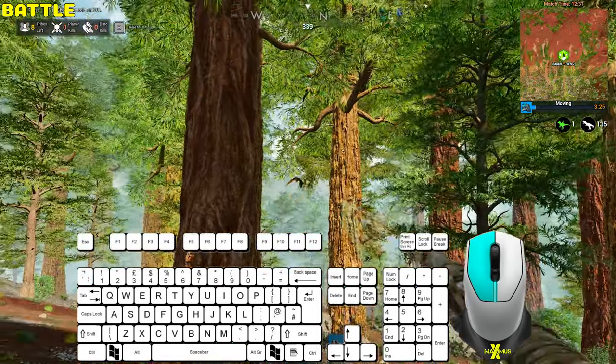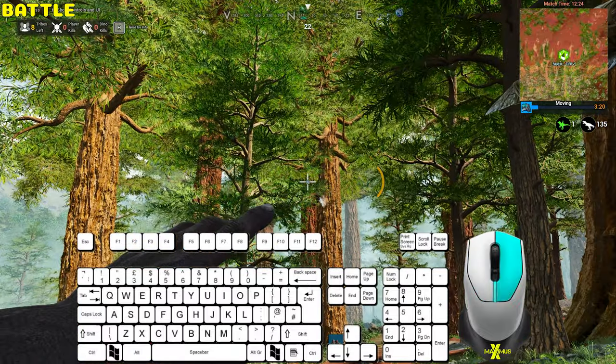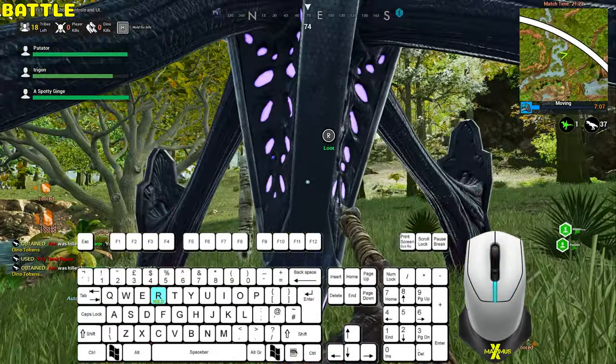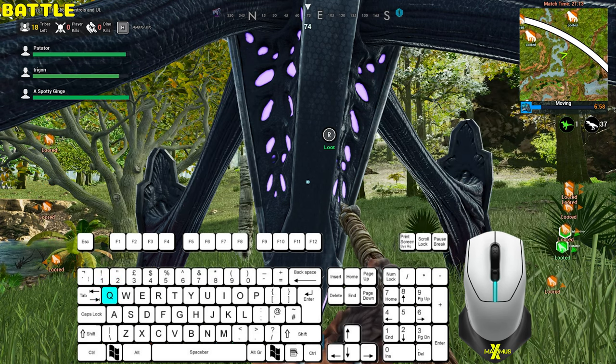The left mouse button is for primary attack. The right mouse button varies — for example, if you have a spear it will throw; if you have a weapon it will be for aim. Press R to reload. To open a loot drop, hold R. Press E to take the loot or Q to just close it.